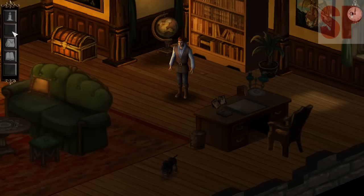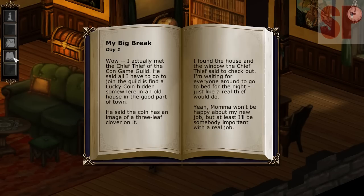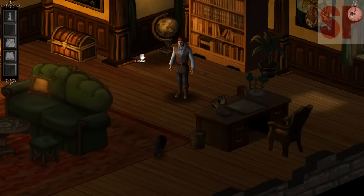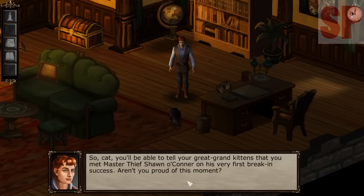The inventory looks like I've got nothing, and a book — 'My Big Break' — we've already read that. This stuff over here doesn't really do much yet; I'm sure in the full game it'll do more. Let's check out the cat. We can pat the cat, talk to the cat, kick the cat, or be done. I'm not going to kick the cat, but I will talk to the cat and introduce myself.